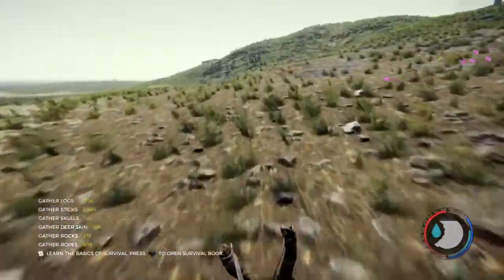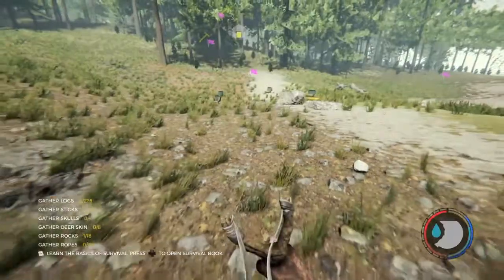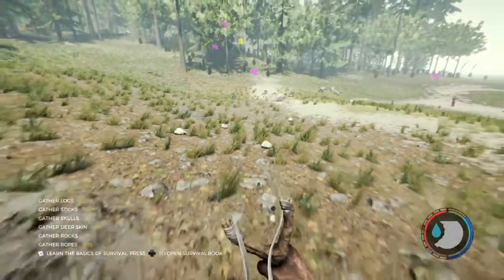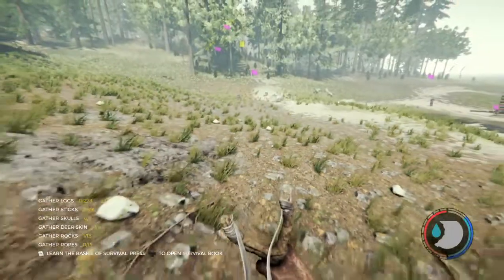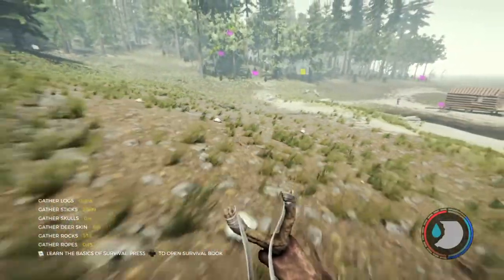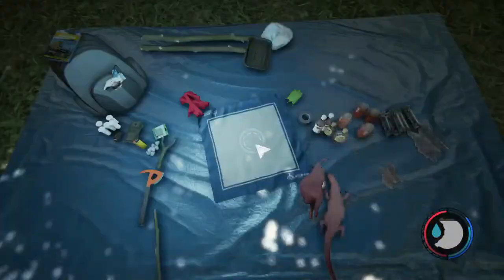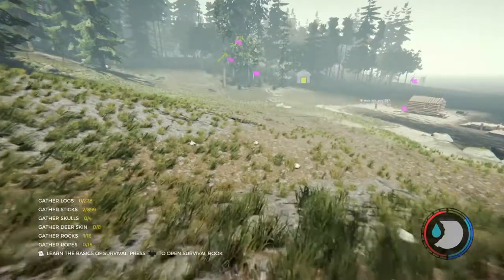So what I'm going to do is leave the area. Now as you can see when I'm backing up, once I get to a certain point those suitcases are going to disappear. There they go. So now that I've backed up, they're out of my level of detail draw distance.